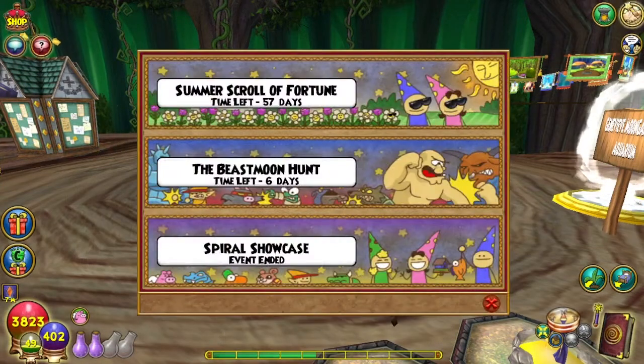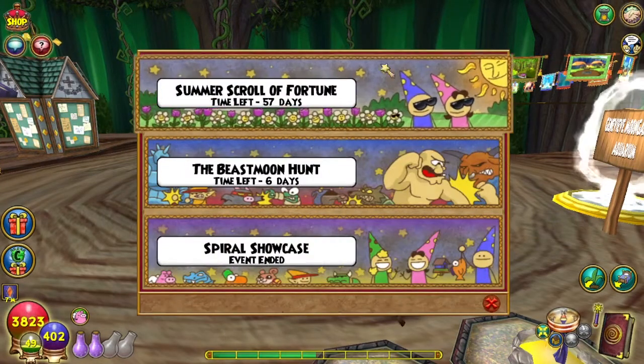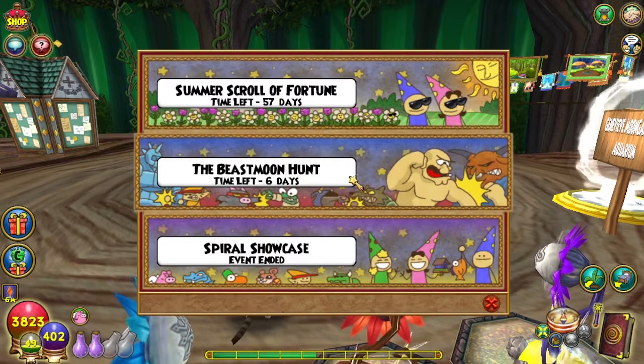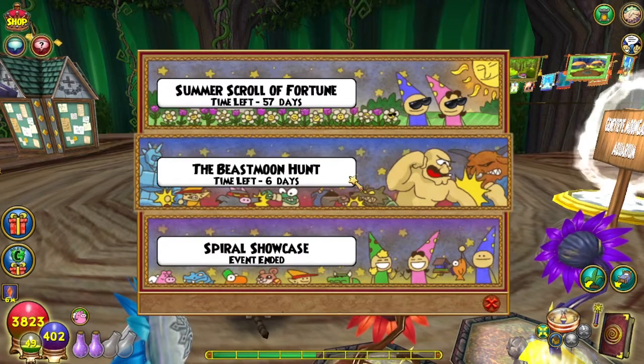Click on that special event tab at the top — looks like that chess piece — and it opens up your events tab. The event that just ended, you have until Friday of that same week to redeem anything you've earned, or it goes away. This current Beast Moon runs from the 5th of July until the 11th of July, 2022.